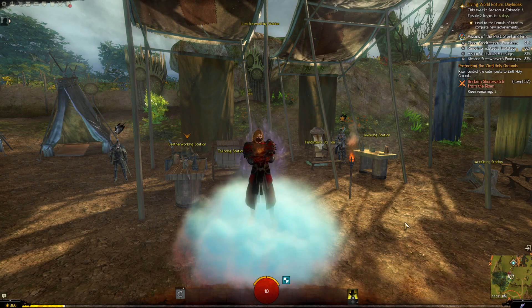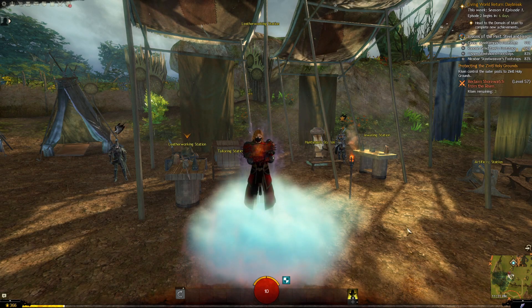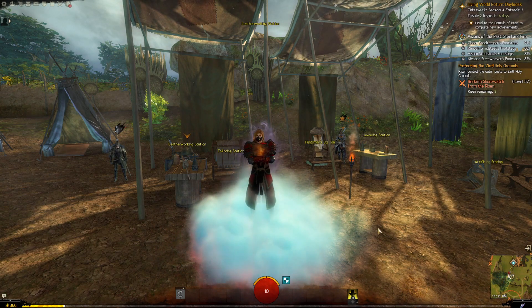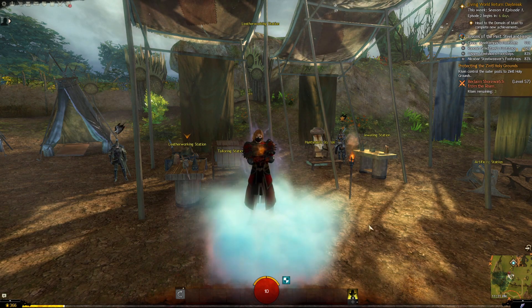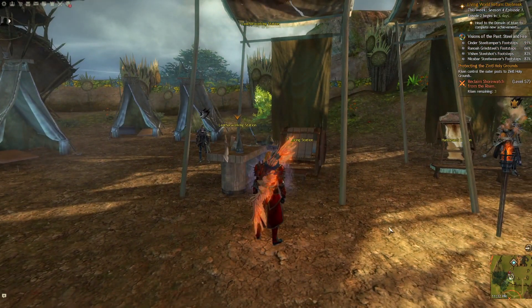Let's get to crafting. It doesn't matter where you are when you want to do this — you just need the tables. I'm just choosing a place out here because there aren't a lot of people and it's not crowded. There are four daily materials that are crafted through ascended crafting.